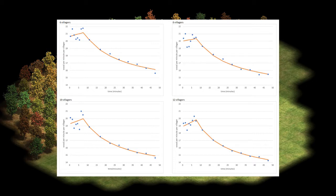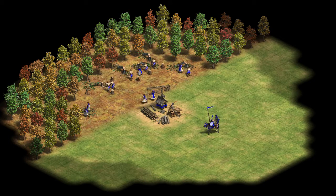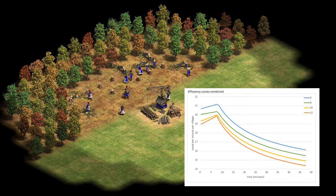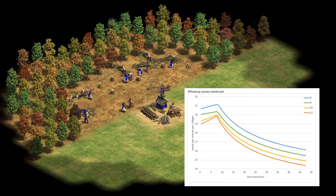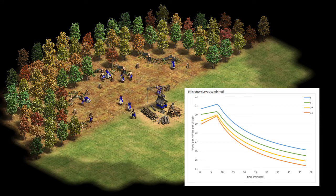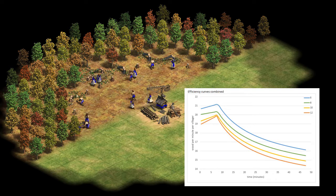Now we compare the trend lines by putting them in a single plot. We see that the efficiency is lower when having more villagers on a single lumber camp, as expected. The difference is significant but not that large. Over time, all efficiencies go down, but the distance between the lines stays about the same. So we would like to conclude that the percentage of efficiency loss increases over time for having more villagers working on the lumber camp. However, drawing this conclusion for the second phase is actually a big mistake. It is a false comparison that provides us with misleading information. Feel free to pause the video now if you want to try to figure out yourself why this is a mistake.